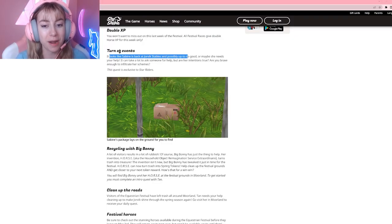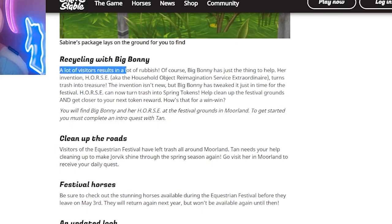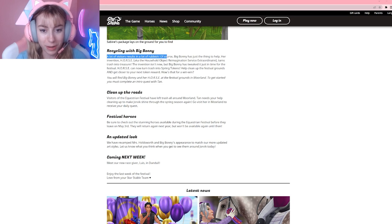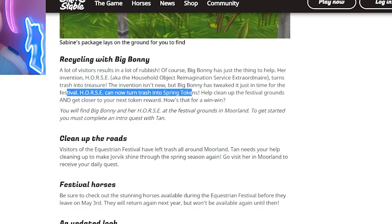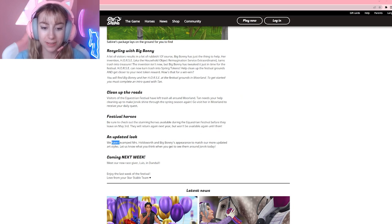It looks like Sabine is back at Yorvik Stables, possibly up to no good or maybe she needs your help. Recycling with Big Bonnie: lots of visitors results in lots of rubbish, and Big Bonnie's invention horse turns trash into treasure. The invention has been tweaked to give festival horses and now turn trash into spring tokens. Everything leaves May 3rd.